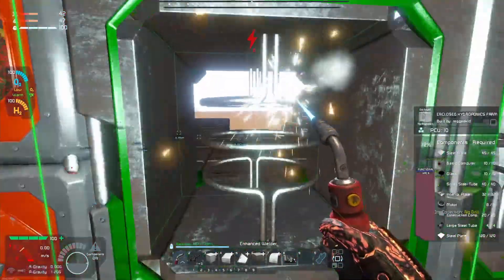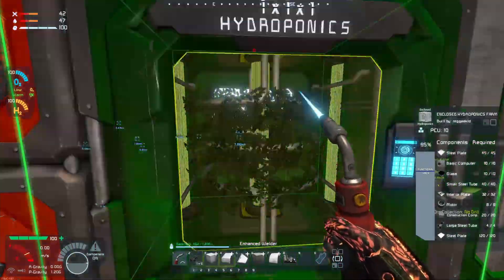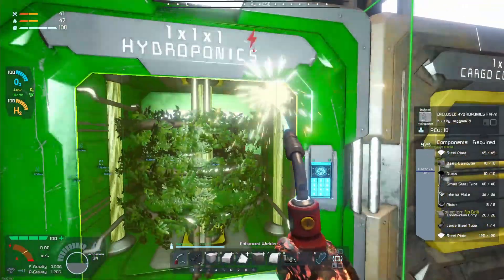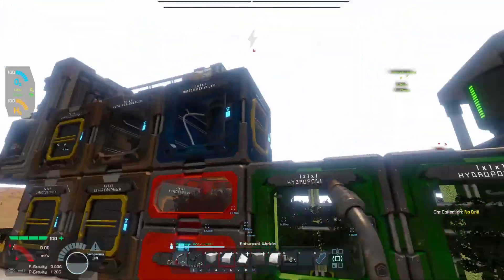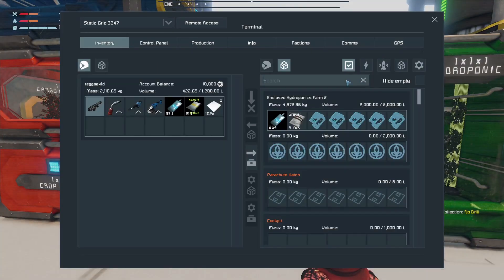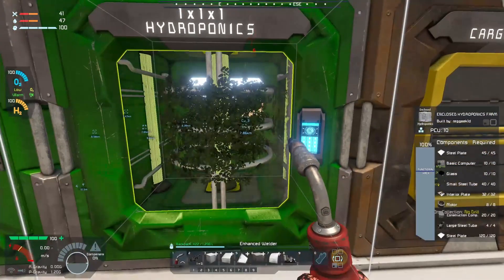All components successfully withdrawn — the crop is finished, 100%! The enclosed hydroponics is now done as well. Now we should have all of these running — you have gravel, you have water, so you should start making up a bunch of stuff.